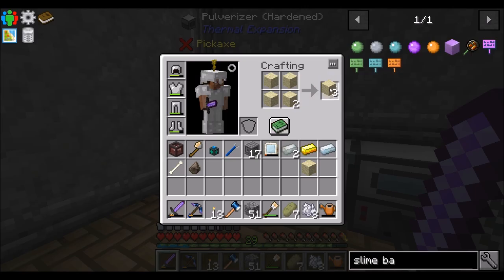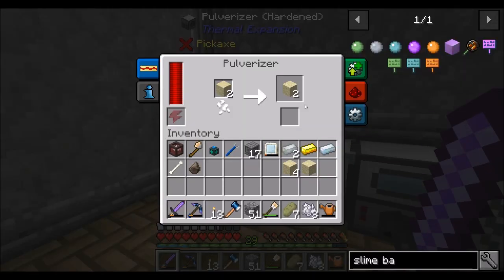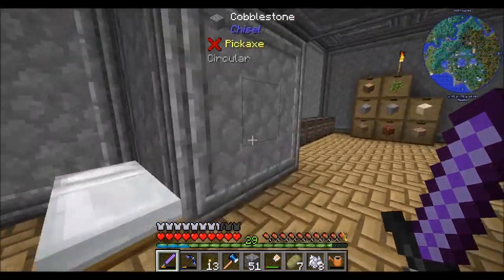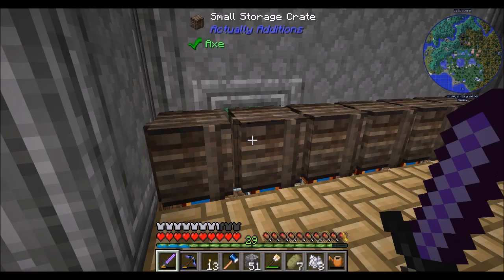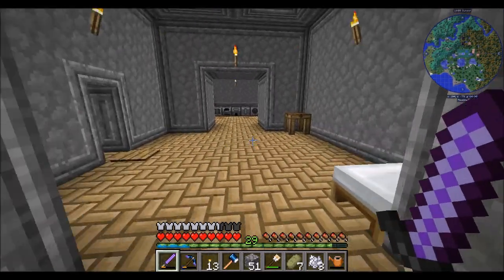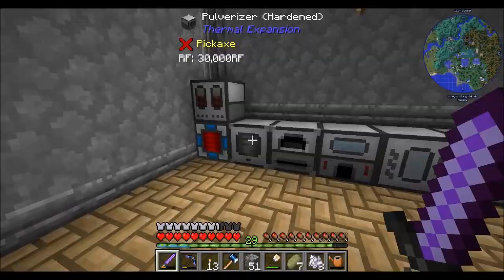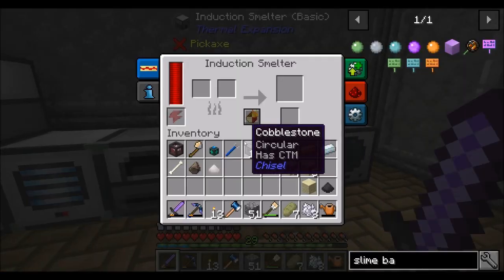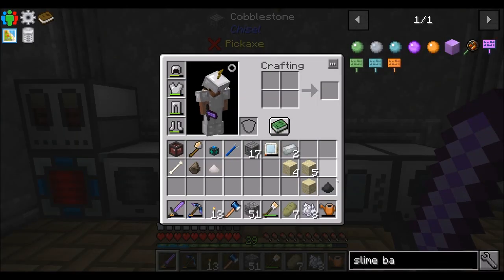Right now you can see I'm pulverizing a bit of sandstone. The reason I'm doing that is I want niter, and I just got some — so yay. The other thing I'd like to pulverize through is a little bit of coal. I did do a little bit of mining between episodes, as you can probably guess based on the layout of my chests.